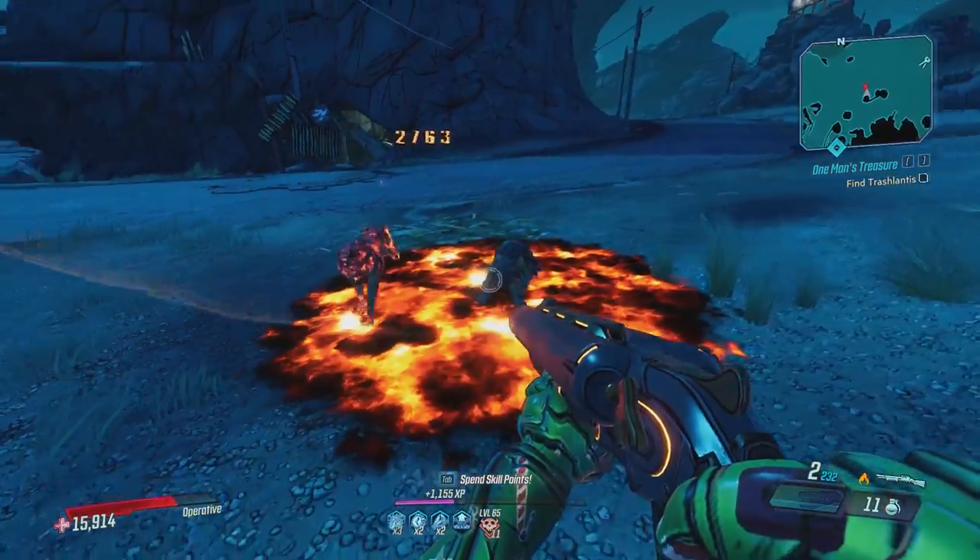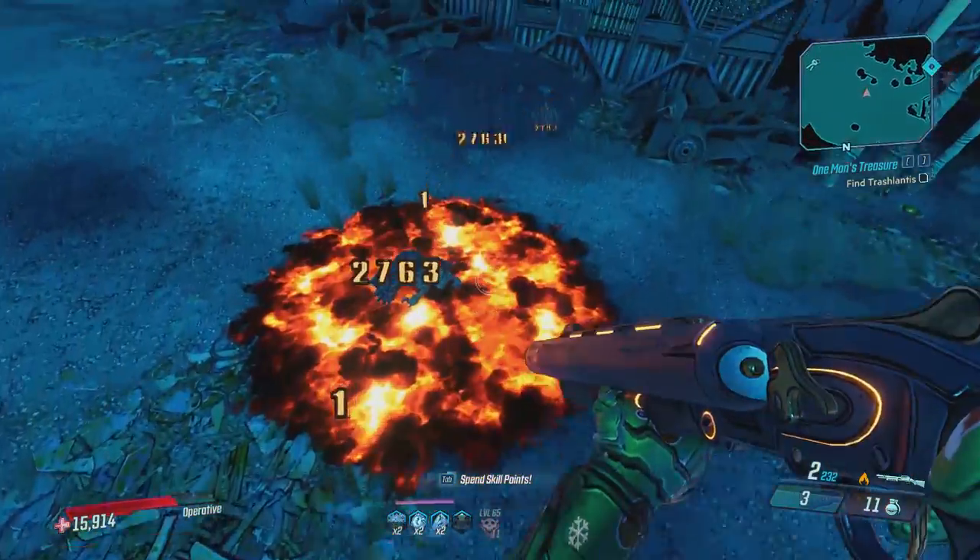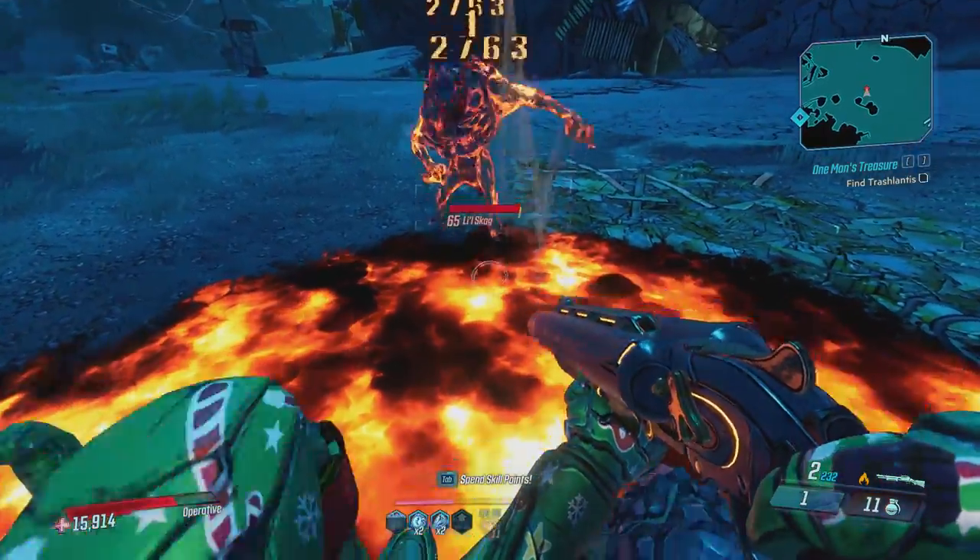The elemental puddles will not damage Zane, so don't worry about that. If you're using this augment for the explosions, that's fine — the elemental puddles will not hurt you.